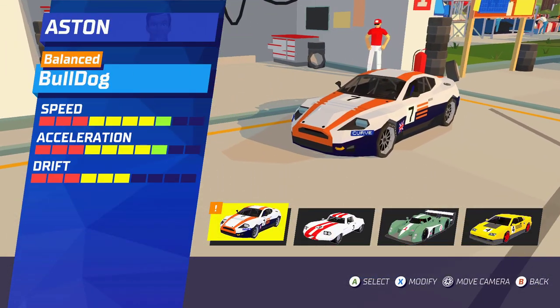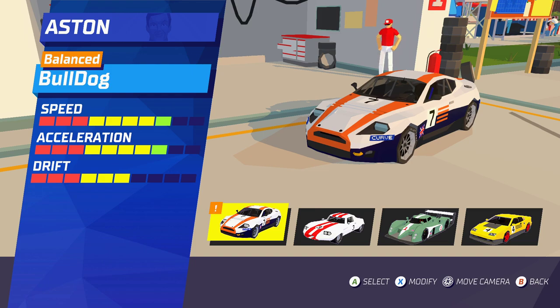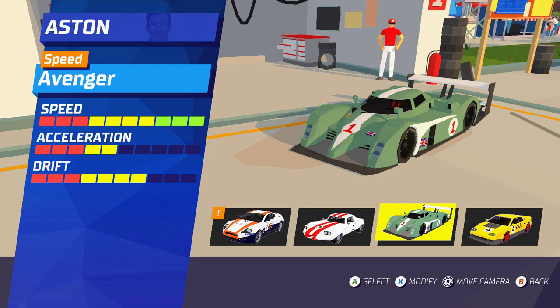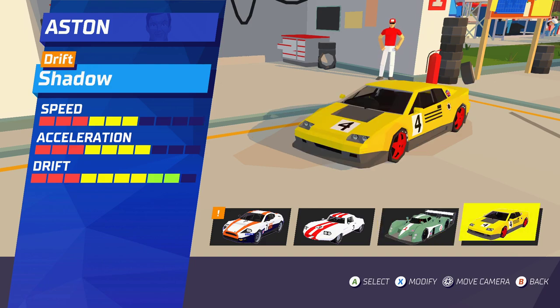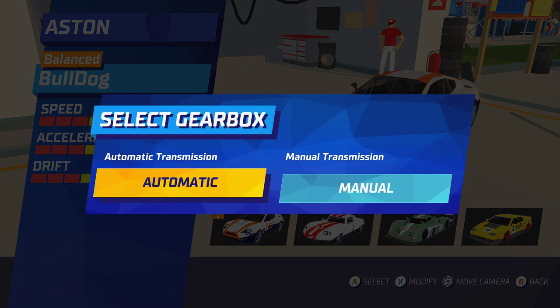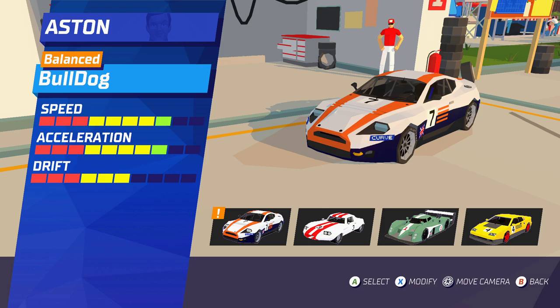As you can see we can customize the character and modify the car. We're gonna go with the balanced Bulldog. Also got the Bandit, the Avenger and the Shadow — various car types — but we're gonna stick with the Bulldog. Gives us a balanced all-round performance and we're gonna be on automatic transmission.